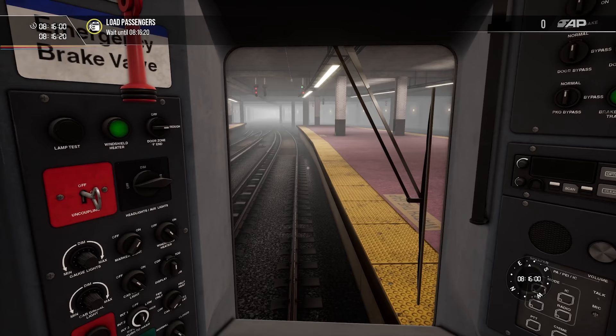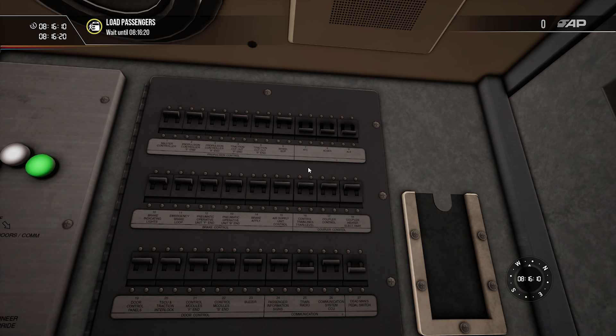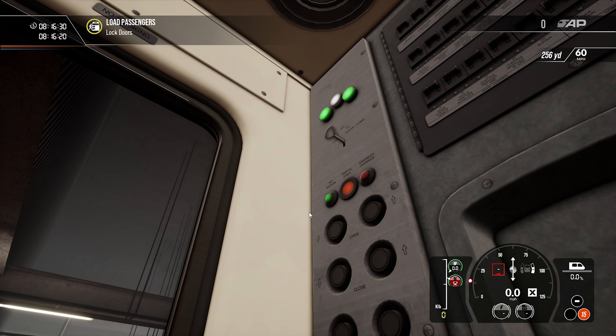That being said, let's turn the headlights on. We have to wait about 15 seconds, which gives us enough time. On this train it's fairly easy — you click for the ATC, you hit A for the alerter cutout, that's cut out, and that's it for this train. We can sit down now, lock the doors, and unlike protocol we're gonna leave the key in here.